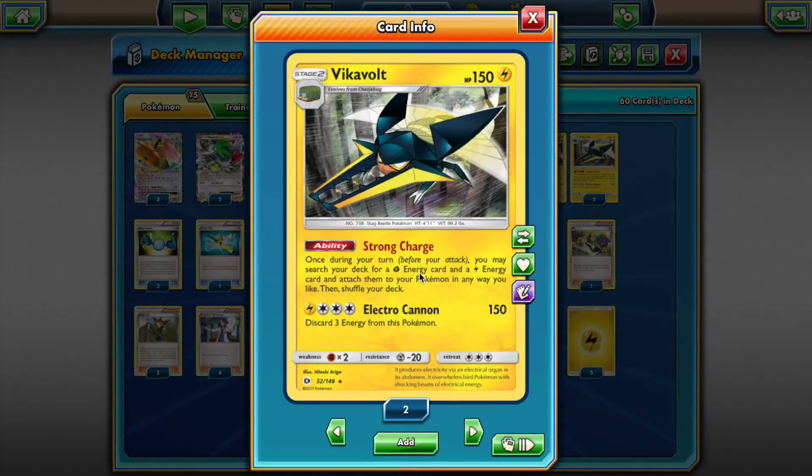Vikavolt is the main Pokémon here. It's a Stage 2 electric type. The focus is going to be the ability Strong Charge: once during your turn before you attack, you may search your deck for a Grass Energy and a Lightning Energy card and attach them to your Pokémon in any way you like, then shuffle your deck. It does have an attack — sometimes it's relevant because this guy is electric and hits for weaknesses. 150 is not bad, especially on a non-EX, non-GX Pokémon. Mostly we want to protect it so we can Strong Charge every single turn, accelerating 2 energy from our deck into play. We are forced to play both Grass and Lightning Energy, but that's hardly a problem when attacking with our colorless Pokémon.